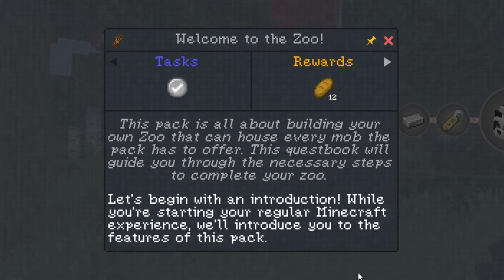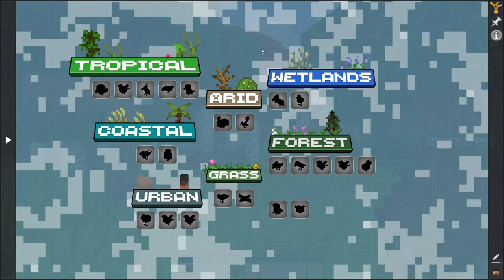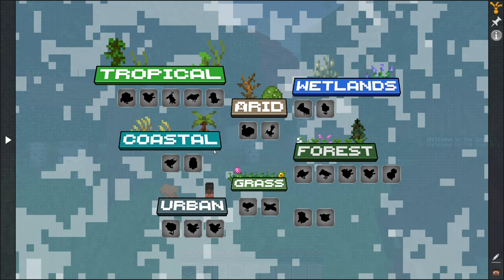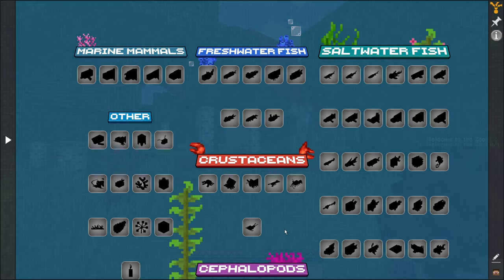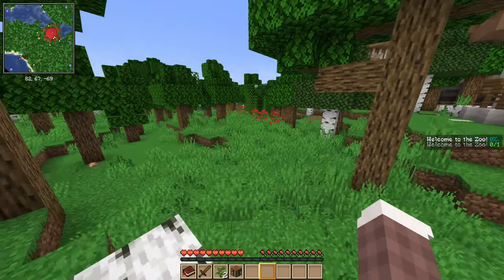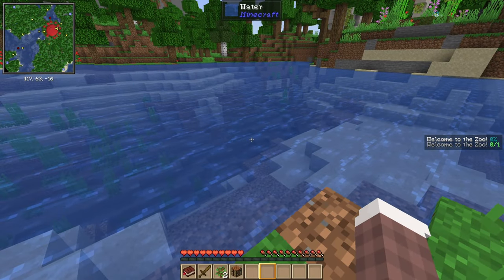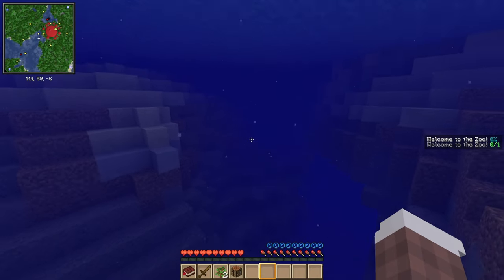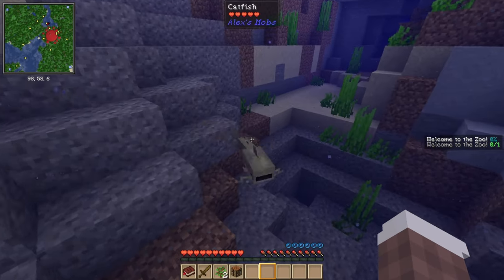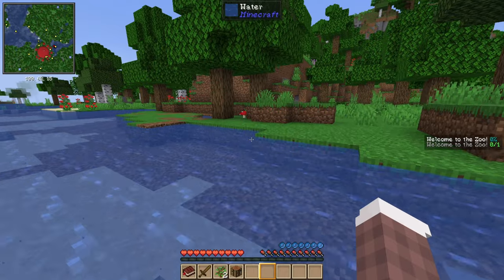I really want to go back in there but I don't feel very prepared. The quest book says: while you're starting your regular Minecraft experience we'll introduce you to the features of this pack. You have your progression here, which is very nice. Look at this — they're all organized! We have our forest birds, and you can unlock them. Where were the turtles — freshwater fish? I wonder if I have to right-click them. Oh okay, I just have to go near them — quest complete, catfish!